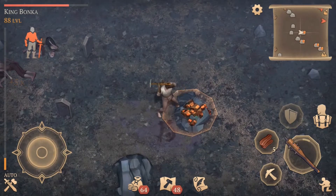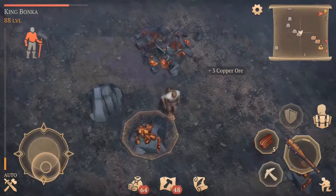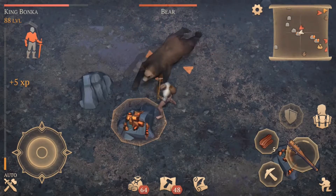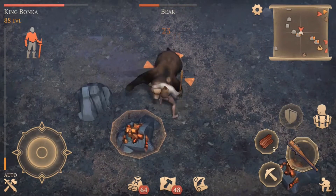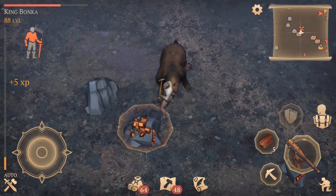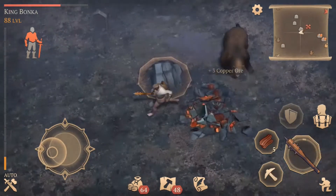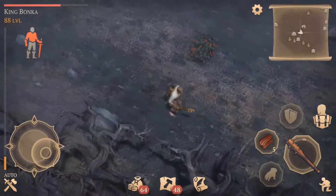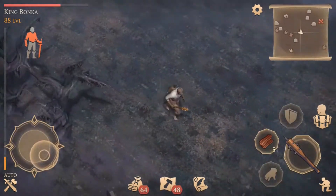We'll grab the stone while we're here. I do need copper to build level three floors and walls, so that's kind of where I'm at. I'm starting to build up my level two and level three walls.